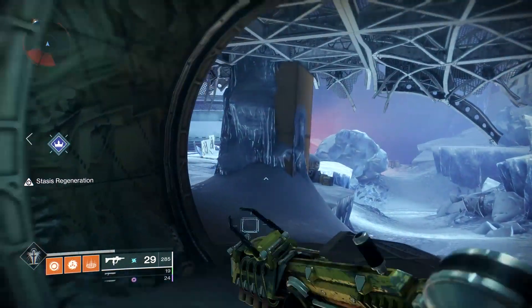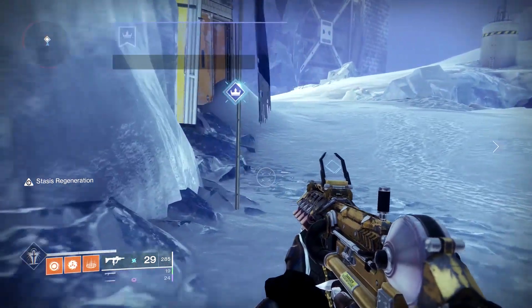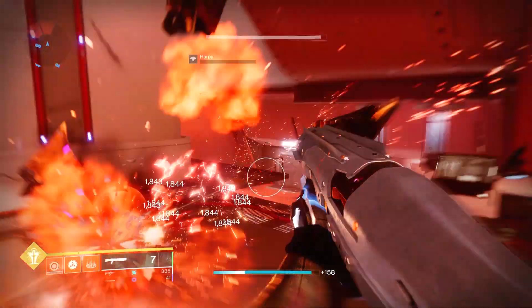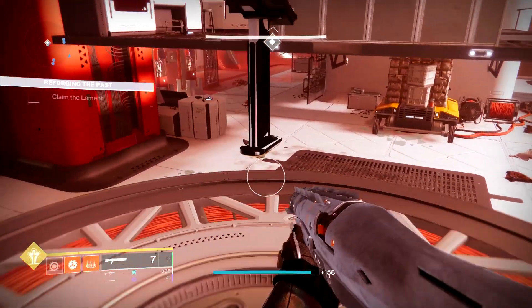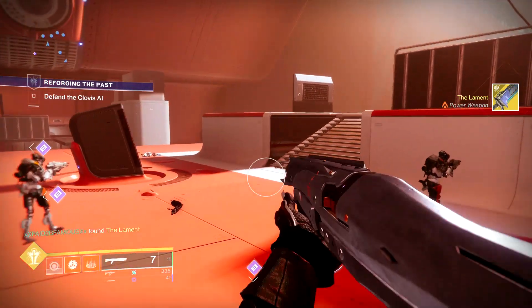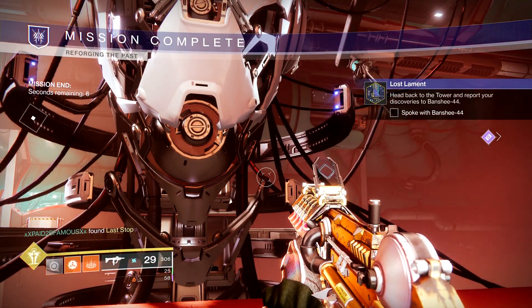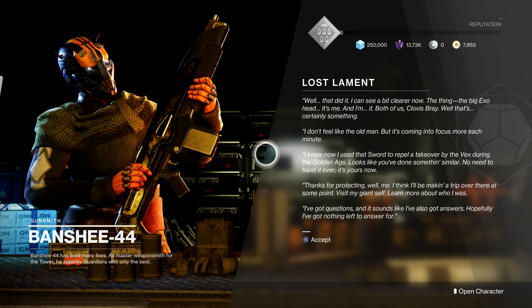Now you're finally at the last step. There's going to be another mission that pops up on your map, right outside the Lost Sector Bunker E15. Halfway through this mission you're going to help Clovis Bray forge the sword, and you're actually going to be using the Lament in the mission to take out a bunch of enemies. Once you get the sword, take out all the enemies and complete the mission. Banshee is actually going to tell you that he is Clovis Bray, which is kind of a shocker.